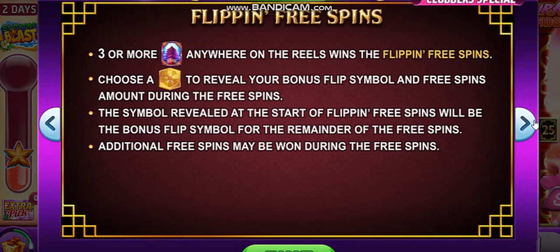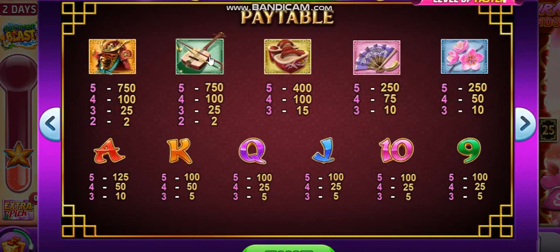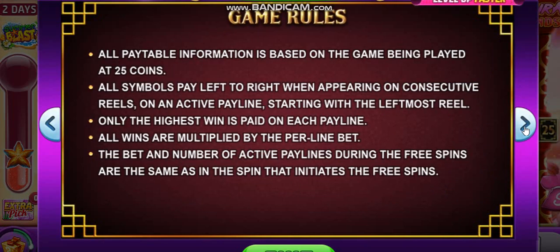Three or more of the temples anywhere on the reels wins the flip and free spins, and that's when you choose the gold Sakura. Times your bet — the five symbols would be 20 and the wild. The wild pays... because you could get more than one wild on a line, the multiplying wilds in a single pay line will multiply each other up to times 16. So if you could get those four symbols, possibly five, that would be 9,000 times your bet. And from top to bottom, we have the warrior's mask, and nine would be your smallest symbol to win. All pay table information is based on the game being played at 25 coins.